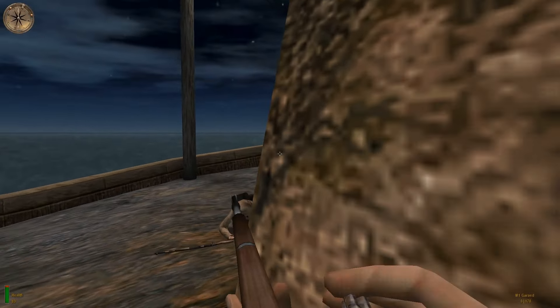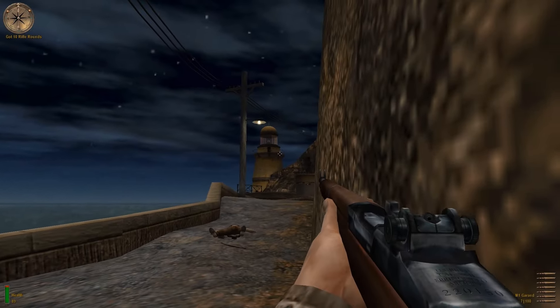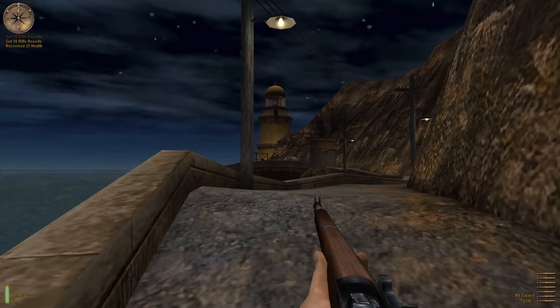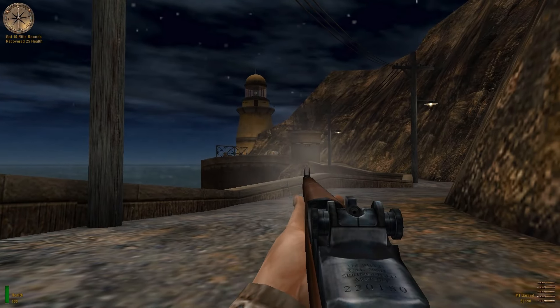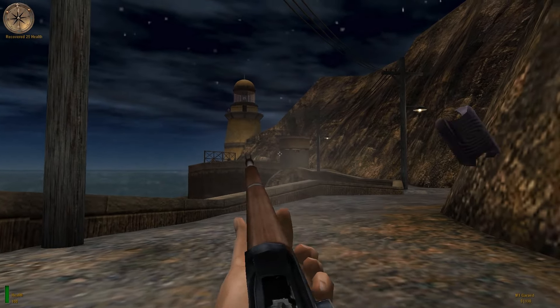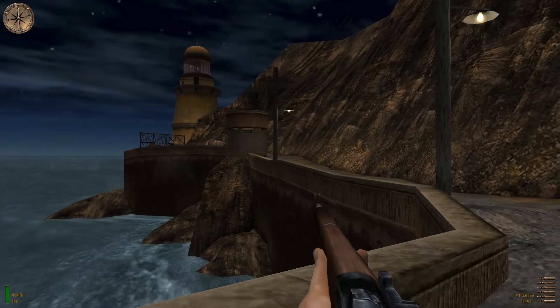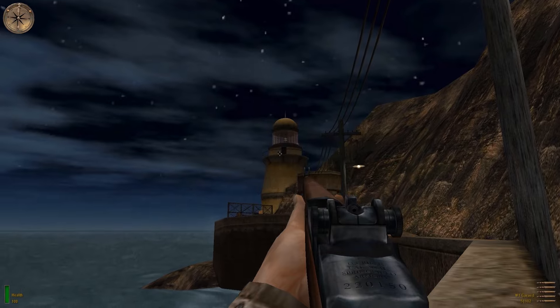Medal of Honor Allied Assault was developed by 2015 Inc. and published by EA Games, and was released on January 22nd, 2002 — 22 years ago. I still remember picking up my copy from the local Best Buy in 2003 for 50 bucks, and it was 50 bucks well spent, because what we have here is quite possibly the most kick-ass World War II shooter ever devised.